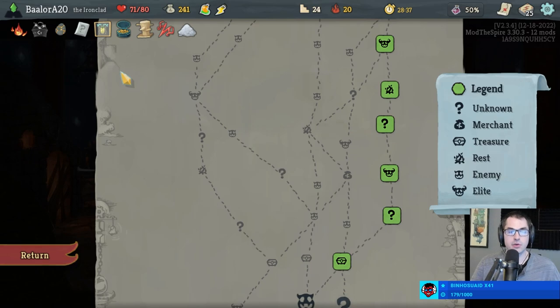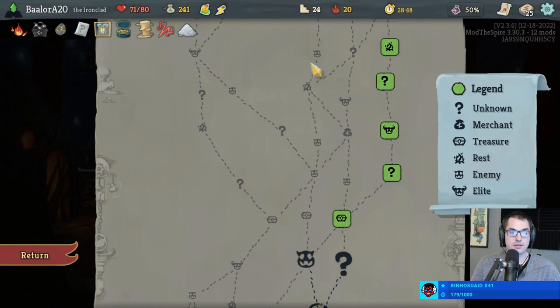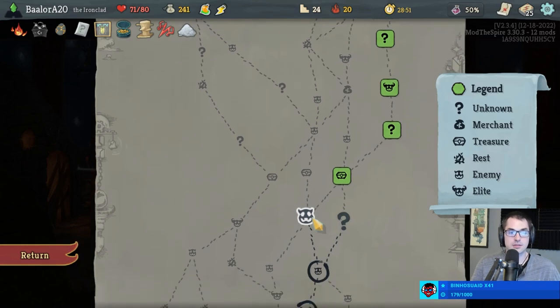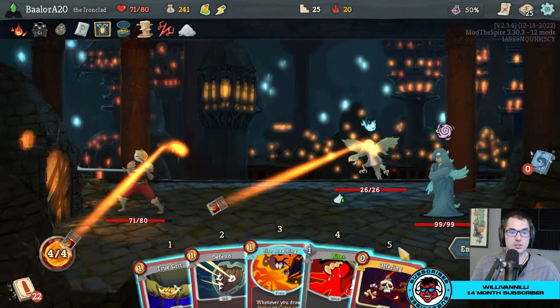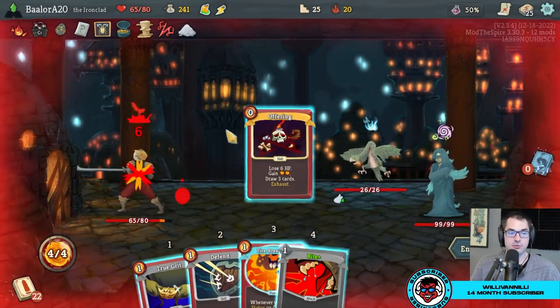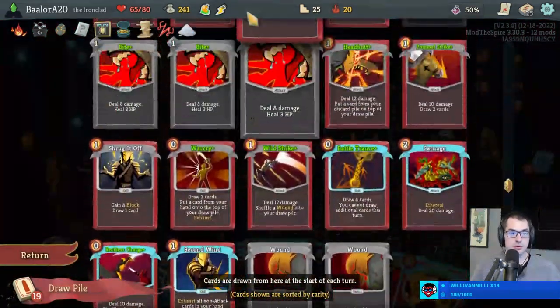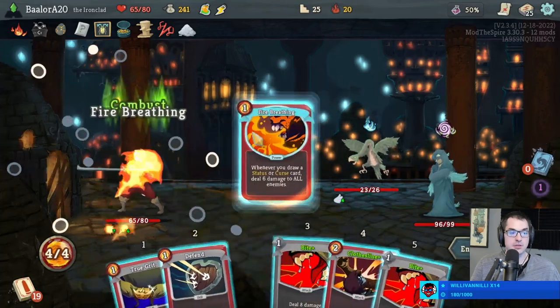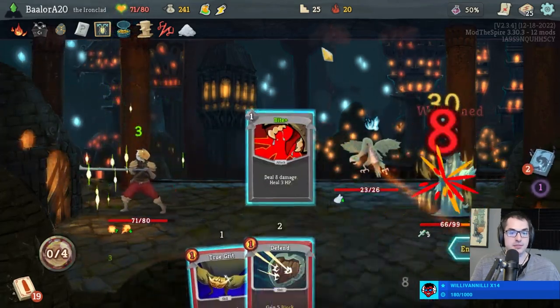Do I still want more events now that we already got the Bites? I think we probably should take another combat actually, at least until we're eligible for Colosseum. The Chosen returns. Did drop both powers on turn one — I guess that's fine. Power, power — Clothesline, Bite, Bite. We'll let the powers kill the bird.